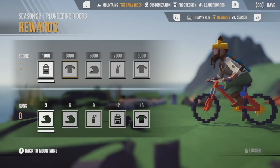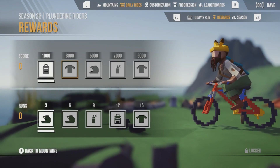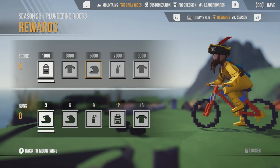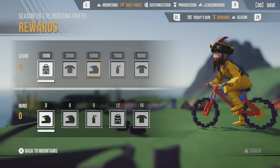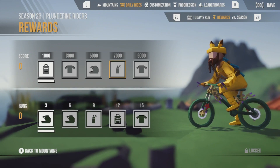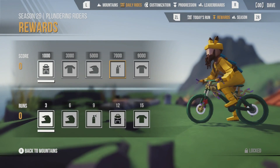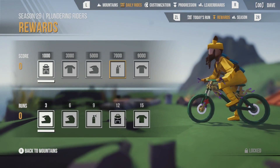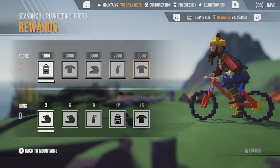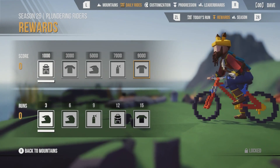The next one, we have an outfit — a pirate-style shirt and pants and boots. That's so cool. Then we have the hat. I love it, it's so neat. And then we have a paint job for the bike — it's got like coral around it, sea stuff. And then another shirt here.